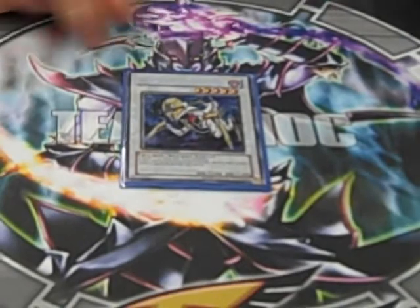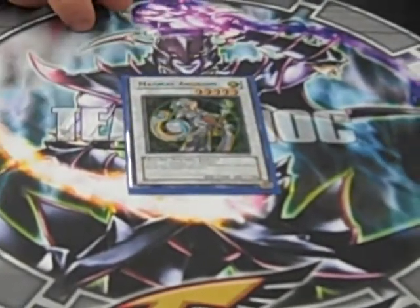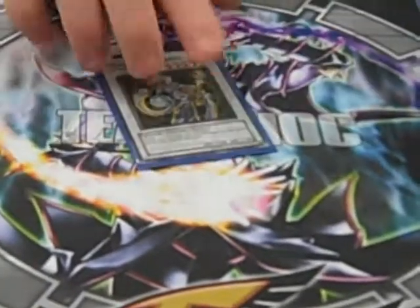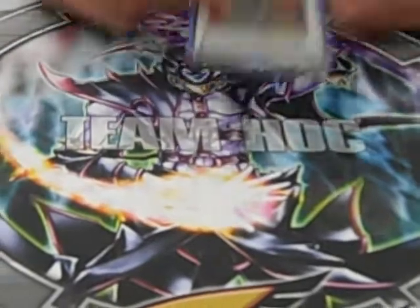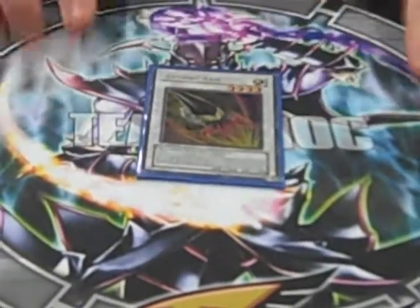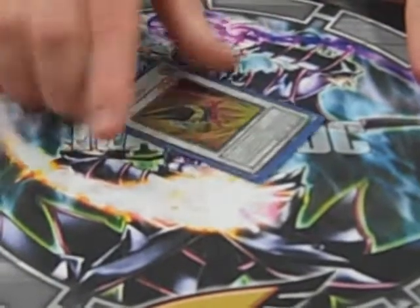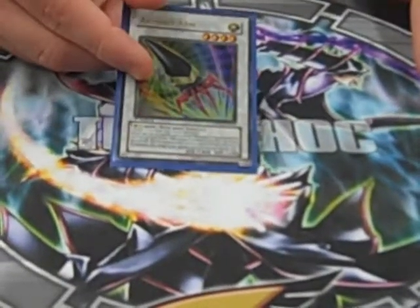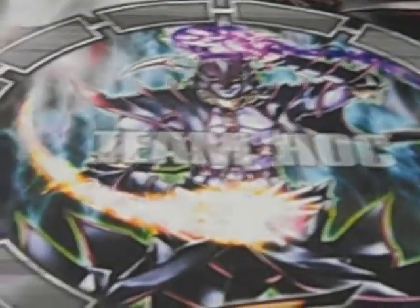Stardust Dragon — cause it's hot. Ally of Justice Catastor — cause it's there, life gain matters. And Armory Arm — cause you're not hitting that, they're gonna creature swap it, and then I'll brain control their tuner. That's gonna happen... or not.